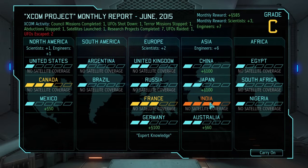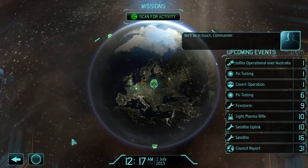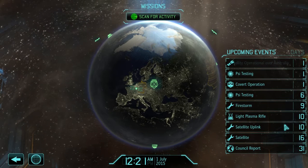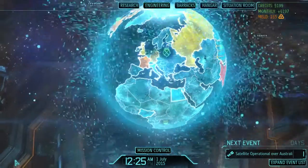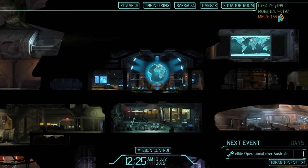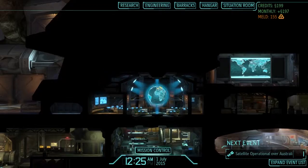We got a bunch of money — yes! And I probably want to put satellites up over India. Building a satellite and satellite uplink. The Firestorm finishes in nine days, okay, so let's hope the Overseer doesn't show up again for nine days. Now let's use this little bit of money that we've got.